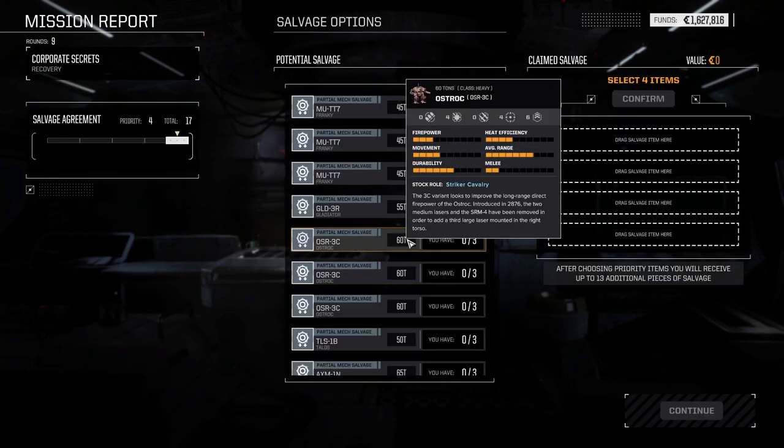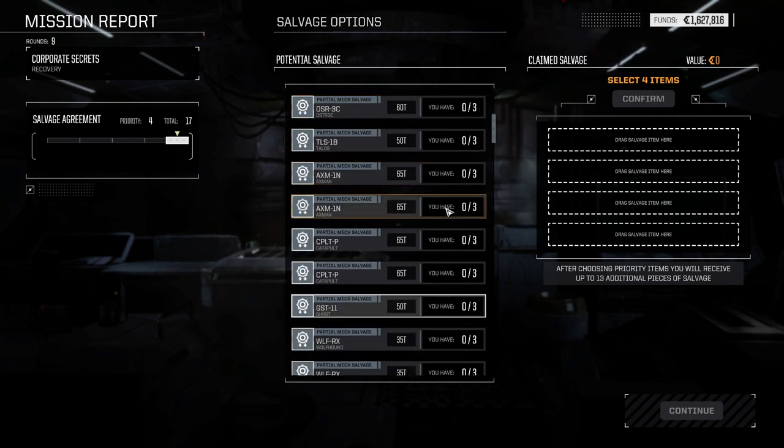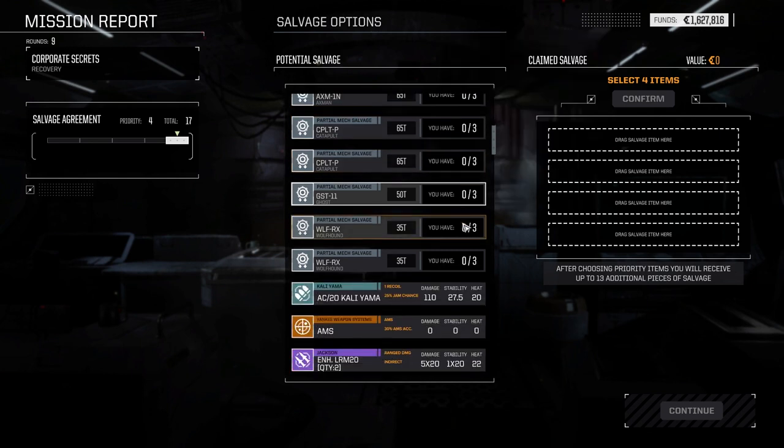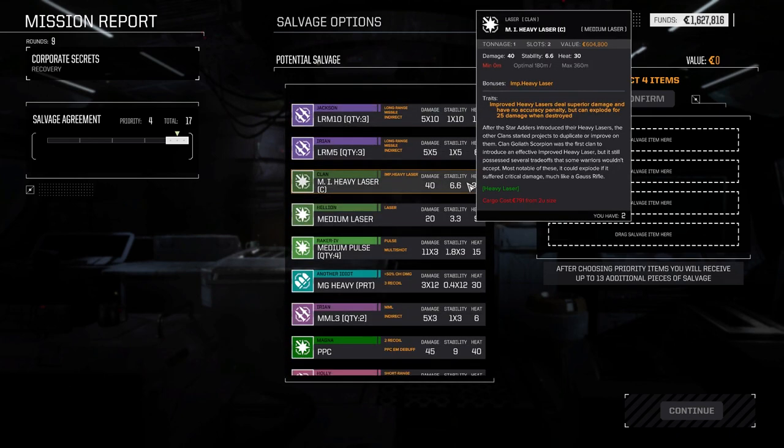Oh okay — I think we just take the three. Frankie — typical periphery Frankenmech sporting a weird array of weaponry cobbled together. Really not useful for much. Ostrac perhaps — we don't have any Catapult parts. Ghost parts — no. Kaliyama AC/20, recoil of one — that's it for this AC/20? Well, flat 25% jam chance though. Increased damage, increased recoil, increased heat.